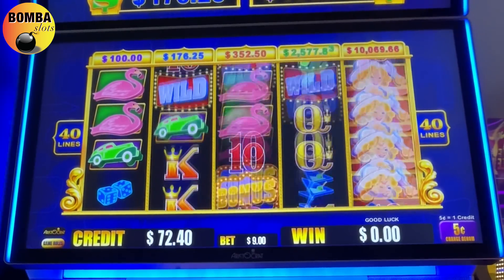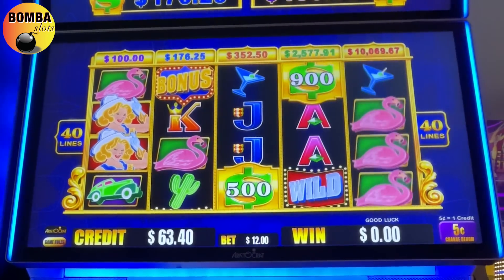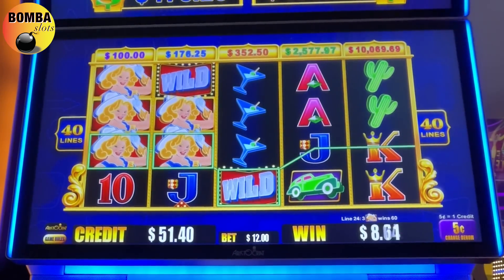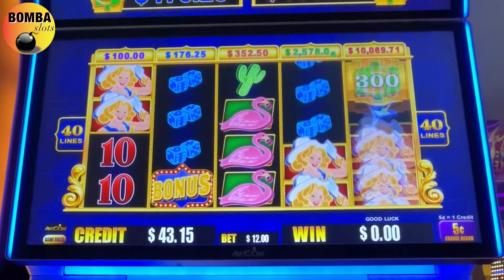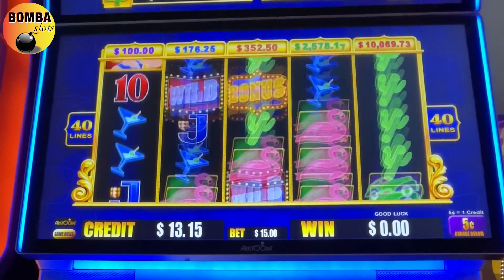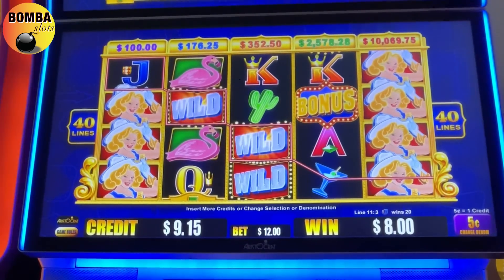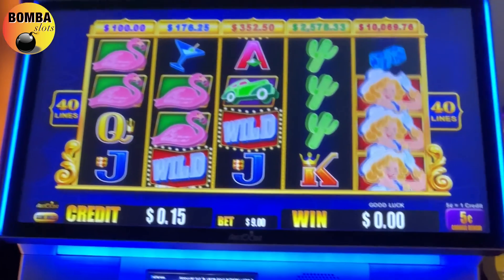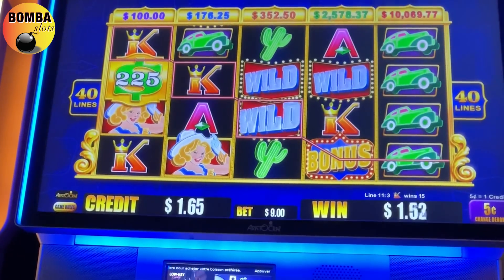There are some nice progressives — the major is pretty big at $2,600. There's a bonus feature and a caching feature. The highest bet goes up to $15. Interesting graphics — it's like a cool retro funky neon-ish kind of design they went with. I dig it. I'll dig it even more if I win money on it.